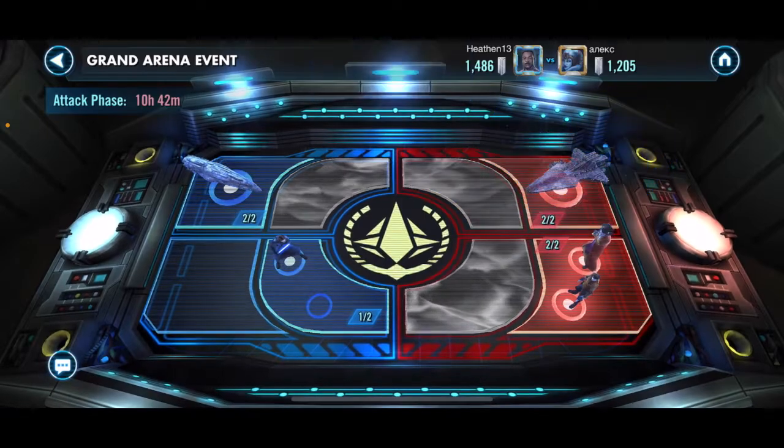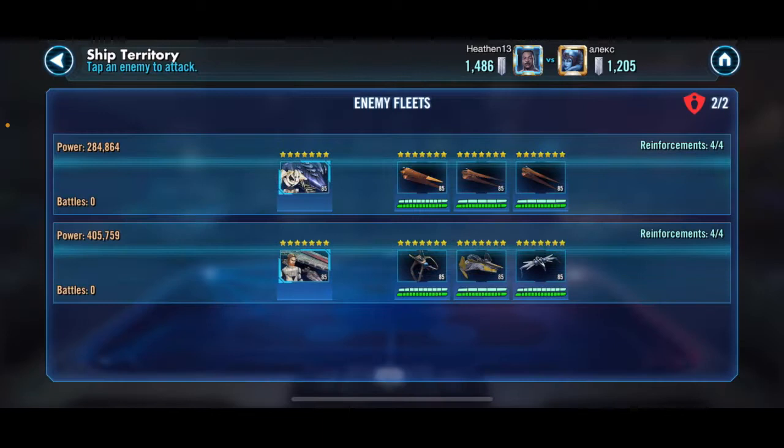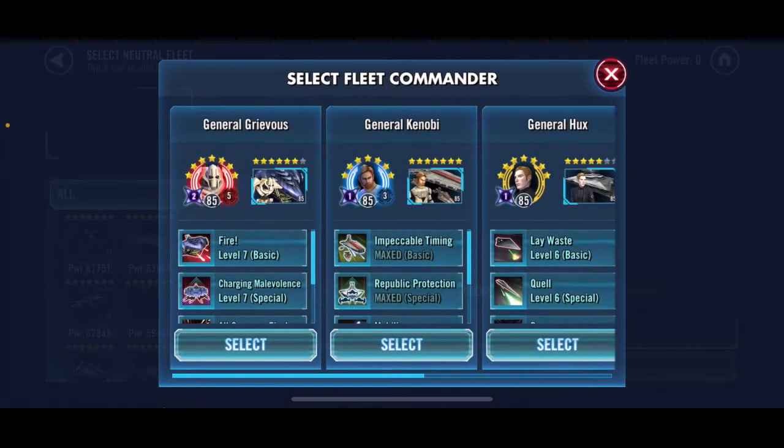And we have won this match as well. Looking back here, he definitely did put both of his capital ships on defense. So we're gonna cross-mirror these — I'm gonna take my Negotiator against his Malevolence and my Malevolence against his Negotiator. Let's jump in and do those.